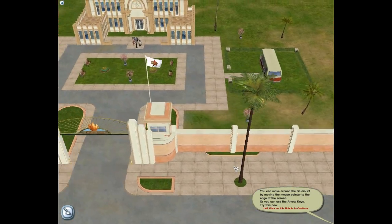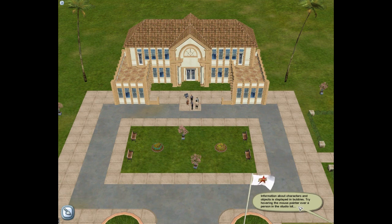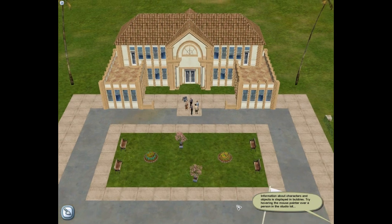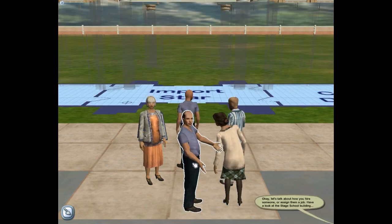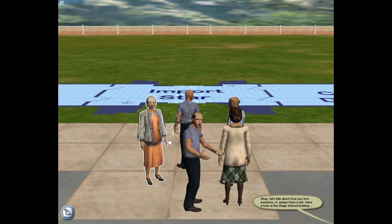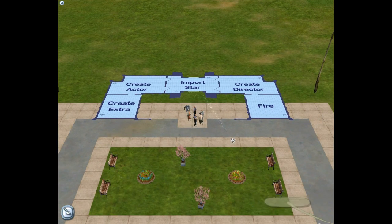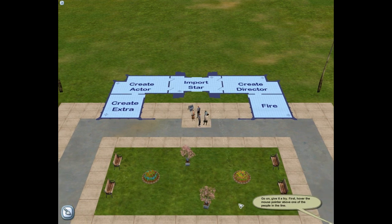So I can. Or you can use the arrow keys. I can do that as well. Winning! Information about characters and objects is displayed in bubbles. Try hovering the mouse pointer over a person in the studio lot. Let's get a better look at this lot. You load of wannabes. Okay, let's talk about how you hire someone or assign them a job. Have a look at this stage school building - that would be here. As you can see, each building has a floor plan divided into a number of rooms. You can perform actions by placing people and objects within these rooms. I'm more interested in the fact that I've got sparkly all over the place. Look!